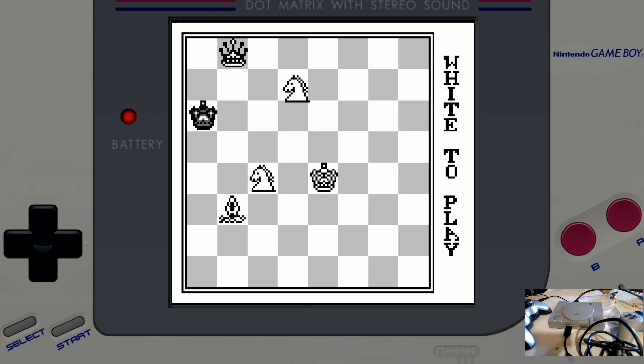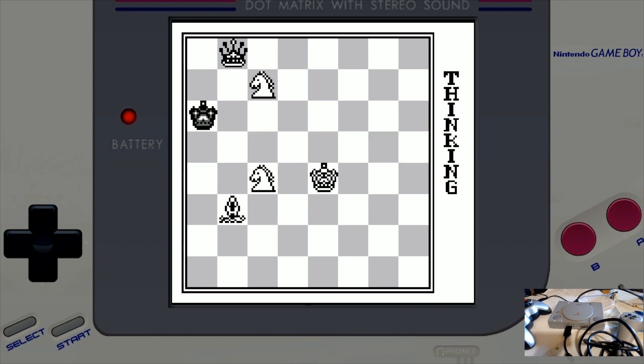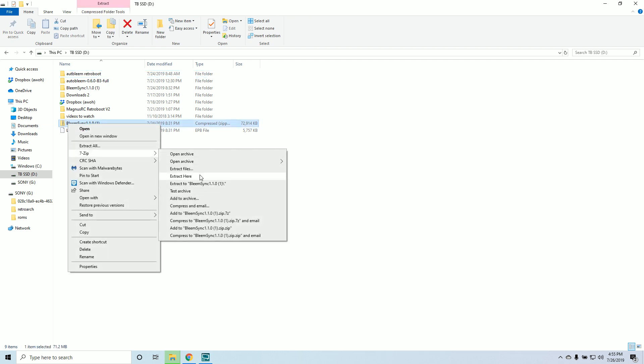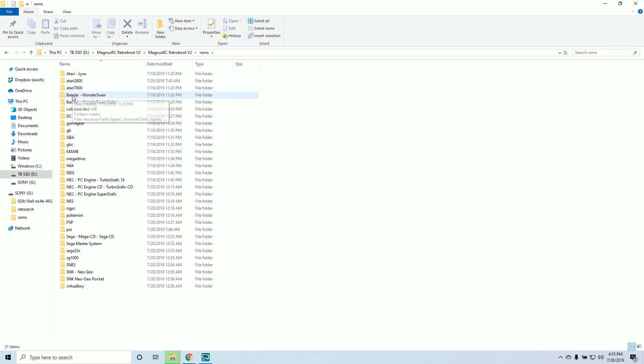When you download this image, you're going to have to un-RAR it — it comes as RAR files or zip files. Go ahead and right-click; 7-Zip is a good program to extract it. You'll be left with a folder, and within that folder you'll see there's no AutoBleem or BleemSync — it's just a RetroBoot build running off RetroArch, not through AutoBleem or BleemSync. If you go over to ROMs, you can actually see all the games on here.